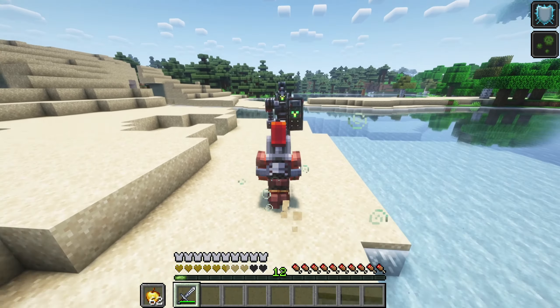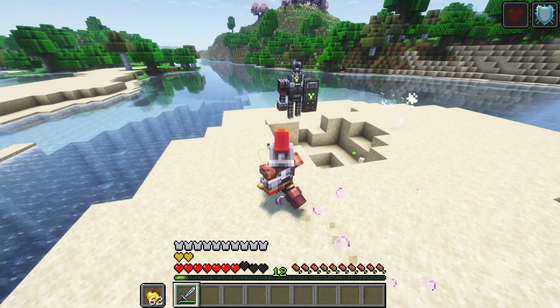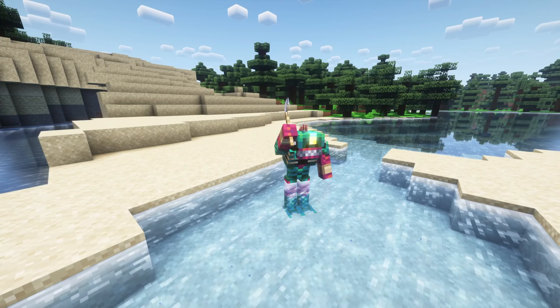Additionally, the strong knight summons bombs around itself. There are also mobs like Lizzie and the Angry Swamp Man.